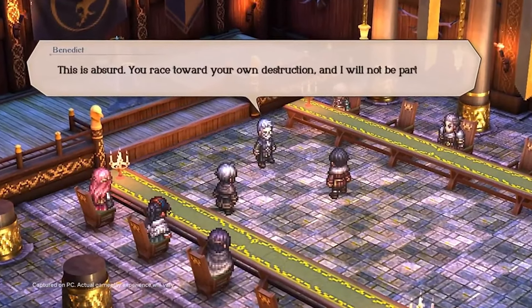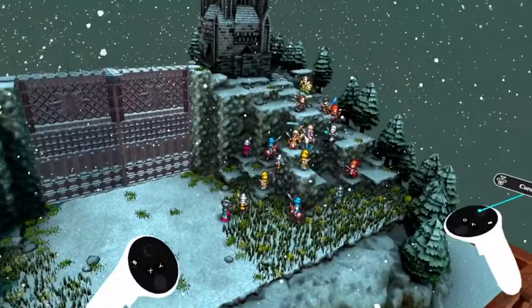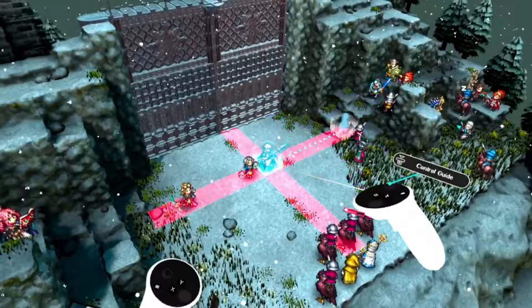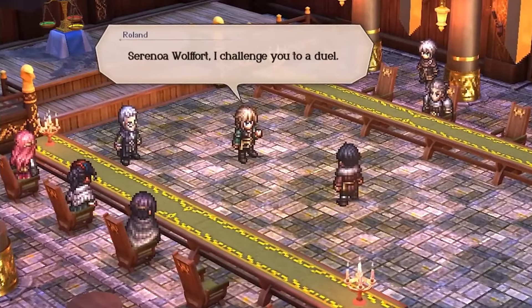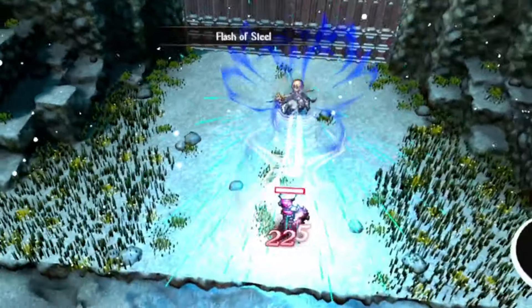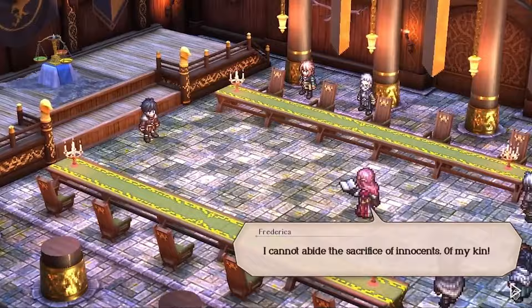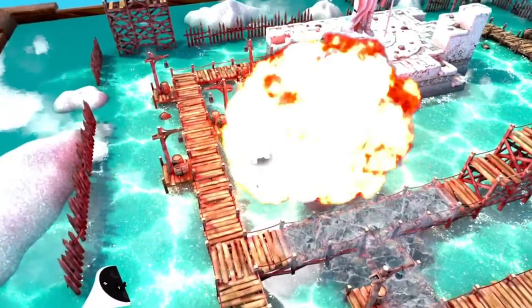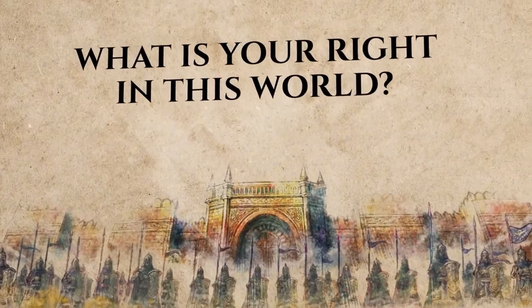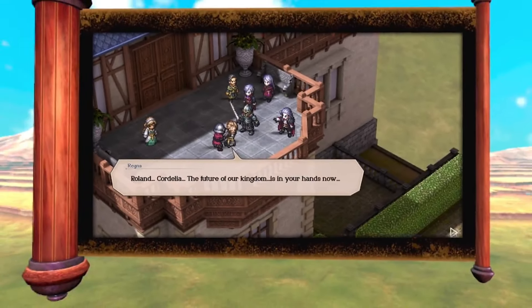Triangle Strategy stands apart with its unique blend of tactical gameplay, compelling narrative, and stunning visuals. Its HD2D art style seamlessly merges 2D character sprites with 3D backgrounds, creating a captivating world that breathes life into the story. Engage in strategic turn-based battles where positioning and unit synergy are crucial to victory. Explore a branching storyline with multiple endings where your decisions determine the fate of the continent.